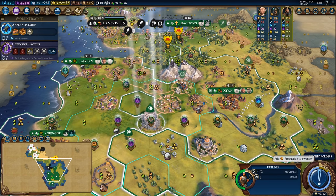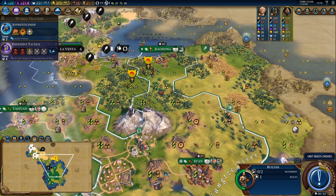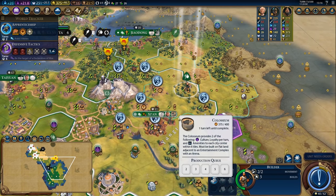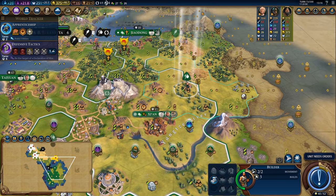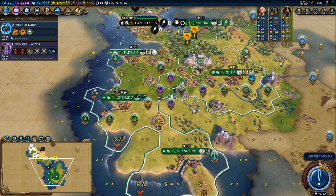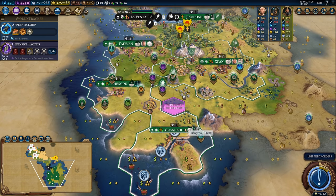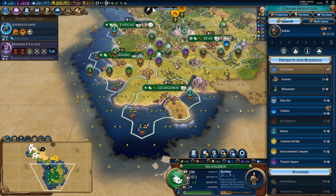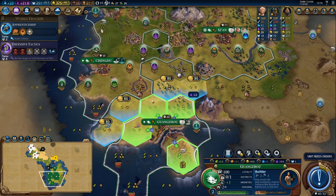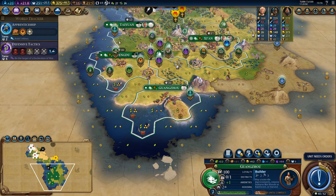Time to feed another builder in — that'll be the Colosseum finished next turn. We'll be two turns away from hitting the population we need, then we can probably chop out the campus to get the Great Library up and running. I think I've produced a ton of builders at this point so it's about time I started switching away to producing campuses. I think Guangzhou is going to work on a theatre square once it finishes this builder.